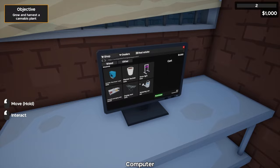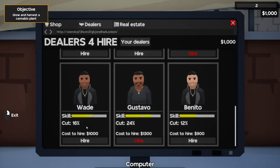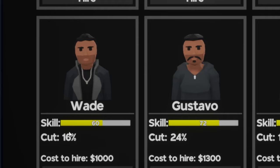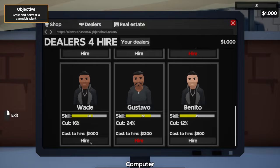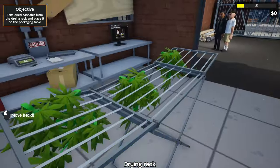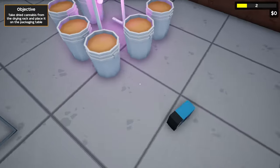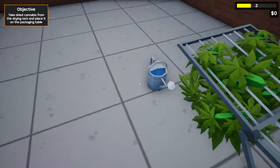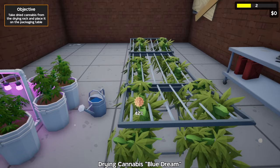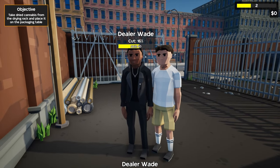Now as we wait for these to grow, I'm going to go over to the computer and check the dealers tab to see if there are any good dealers. Sure enough, we have dealer Wade — his cut is 16%, which is already good. His skill is 60, but it's going to cost $1,000 to hire him. This should be good in the long run, so we're going to hire Wade. Now that the plants are done, we're going to place them on the drying rack. We only did six plants because the current drying rack only holds six. We'll place the next four and keep these growing, and now all we do is wait for this to dry. Our new dealer Wade is right outside waiting to work.